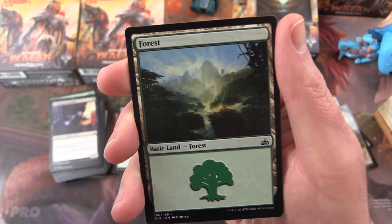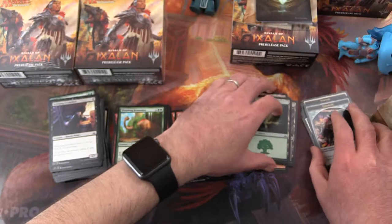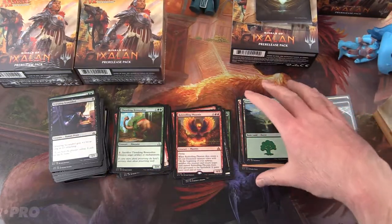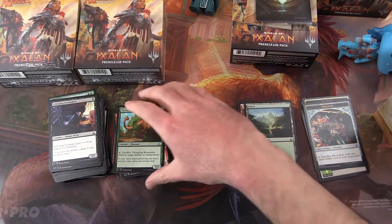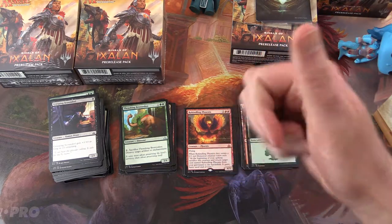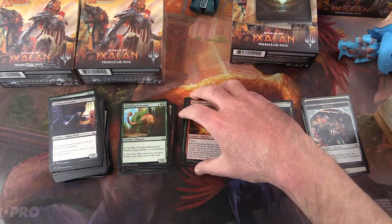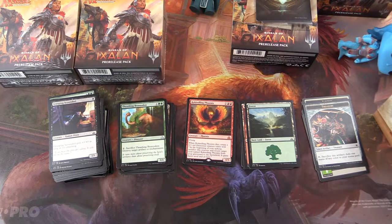Can't ask for more than that. Forest — maybe a foil version would be nice. Something to aim for in future videos. I hope you enjoyed this video; if you did, give it a thumbs up, especially if you like Rekindling Phoenixes. Hit the subscribe button for more Magic the Gathering unboxings, and tap the notification bell to be notified as soon as new videos are released. And as always, have a great day!